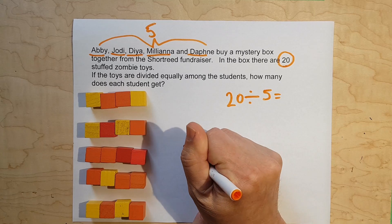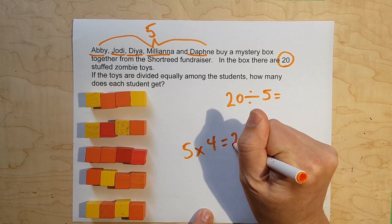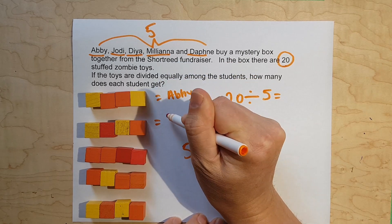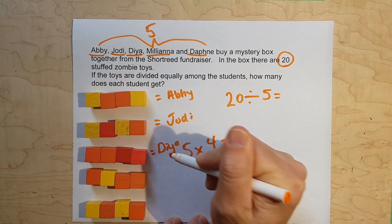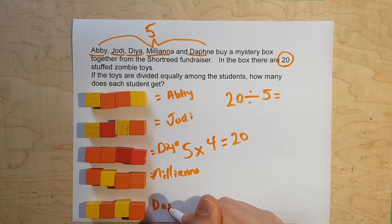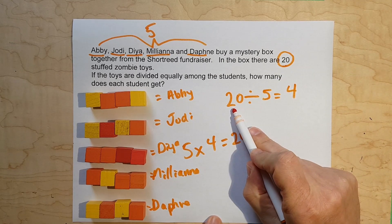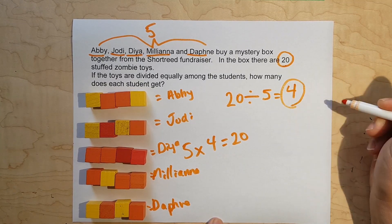How many are in each group? Four. Five groups of four in each group equals 20. Each group represents a person, so each person gets four. 20 divided by five equals four. Our dividend was 20, our divisor was five, and our quotient is four. That's the answer we're looking for.